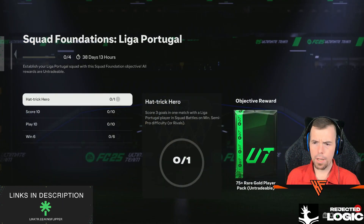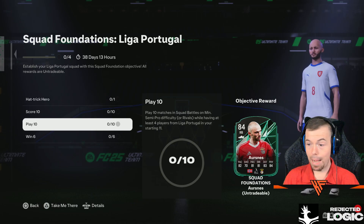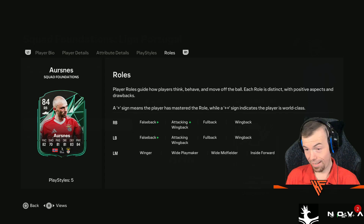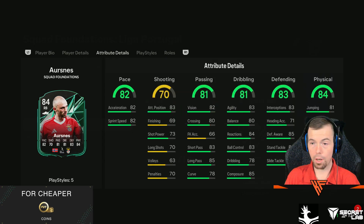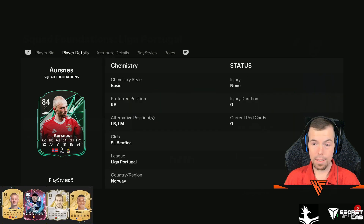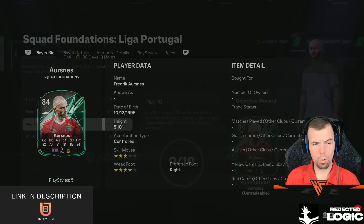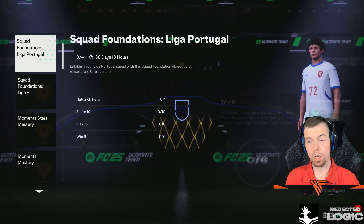What do we need? Score 3 goals with a Liga Portugal player, 75-plus. 75-rated to score 10 goals with a Liga Portugal player. Play 10 matches gives us an Asnes — normally a decent card. You can play right back, left back, and left mid. A couple of role pluses, there's your play styles. 3-star, 4-star. And then win 6 matches gives you a 75 times 3 with 4 Portuguese League players. So yeah, there's a new objective for you.